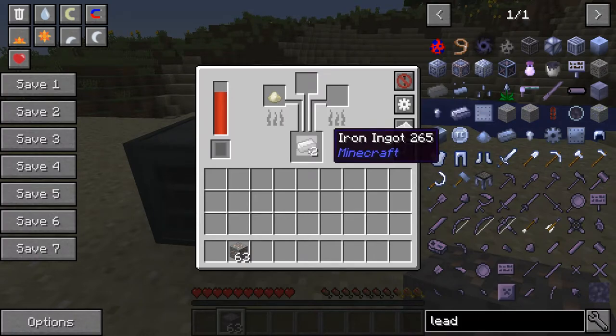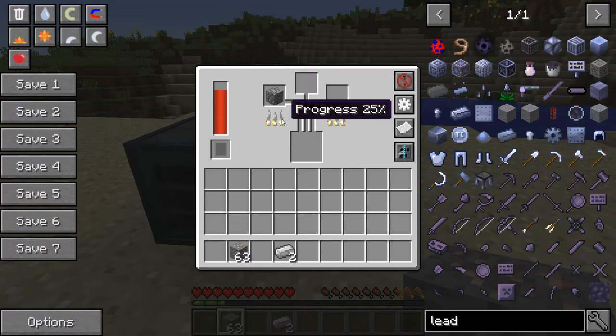We already got two iron ingots from that — we only put one iron ore in. We got two iron ingots, and the nickel is being done now. That will then go into smooth stone. That's really all there is to it. This system is very simple.